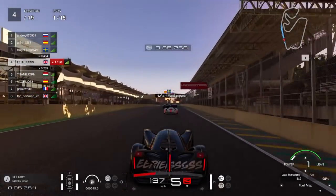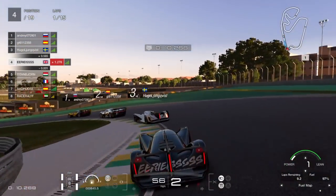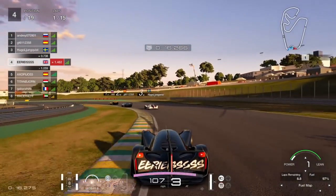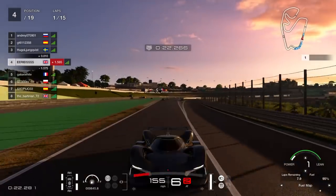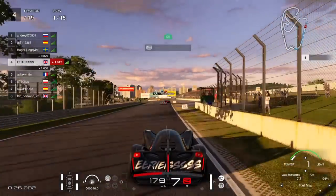Coming down to the first corner, as usual try and be a bit conservative, cover that inside line. A little bit of contact but nothing too bad. Make sure I don't cut the corner on the way out. Through the Senna S's and we've got through okay, we're in fourth. Luckily the pack behind is squabbling which will allow us to settle down and get after the front three.